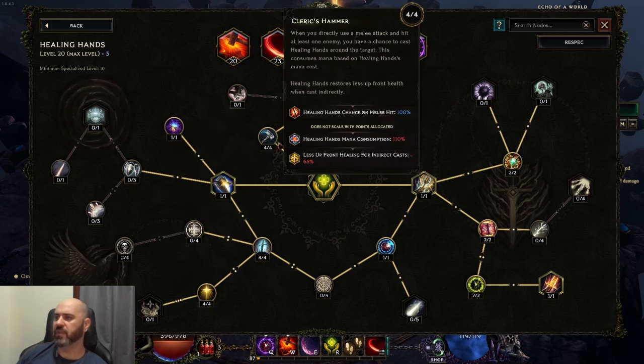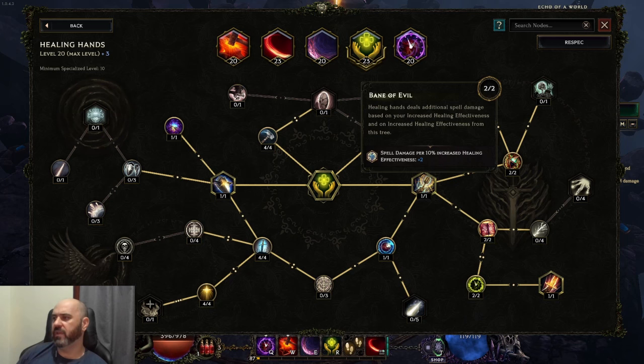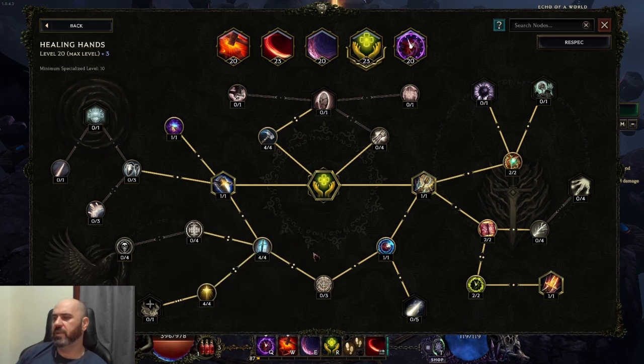For Healing Hands we're going down Cleric's Hammer, to Seraph's Blade, over to Bane of Evil, and then down to Urgent Killing. I have some points in Blessed Perish, but because Rive is a relatively small AoE, if Rive hits an enemy, Healing Hands will also hit them — so you could move those points over to increase killing effectiveness here instead.